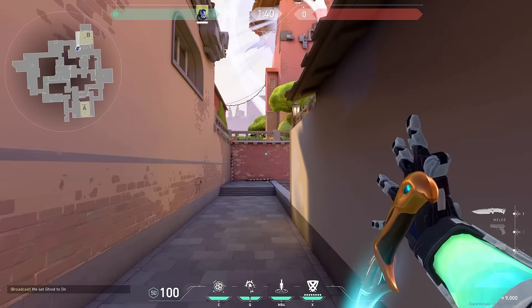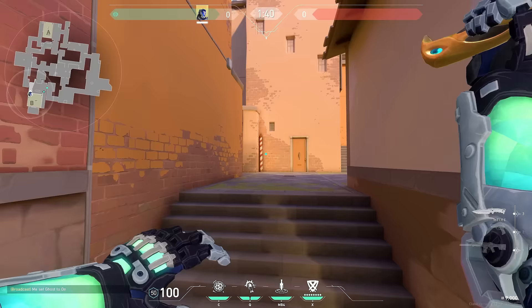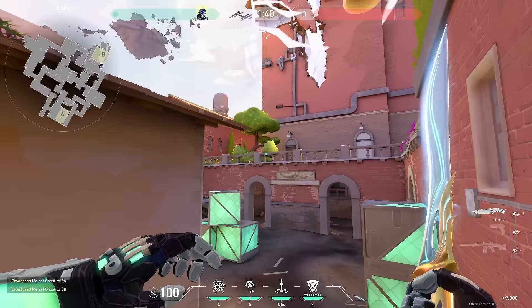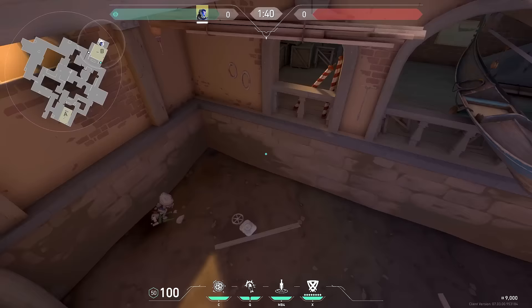If your teammate is ever back boathouse and they're getting rushed by the enemy team as the only one on site, there's this flash you can do to help them out. Aim anywhere around this pillar right here and just do a running jump throw — the flash pops here in the sky, blinding anyone coming out lane, and also blinds anyone coming stairs. Your teammate back boat can swing off of this flash.